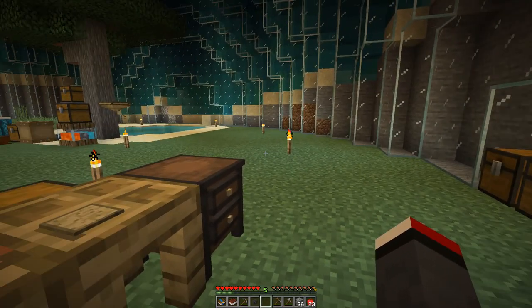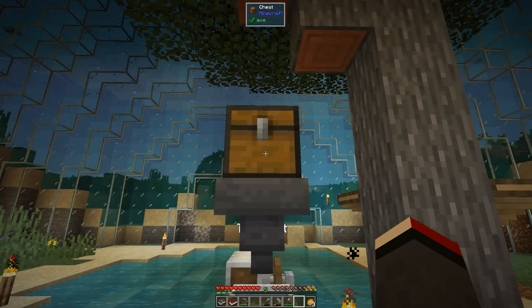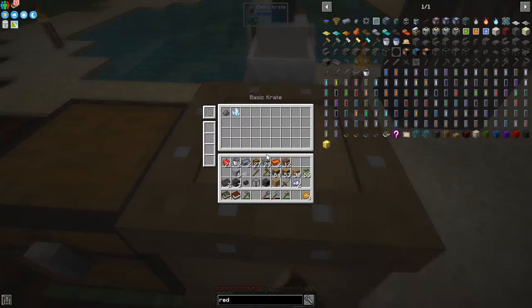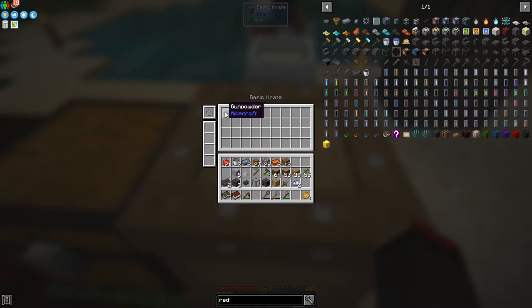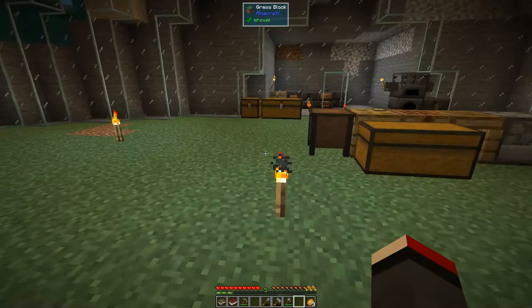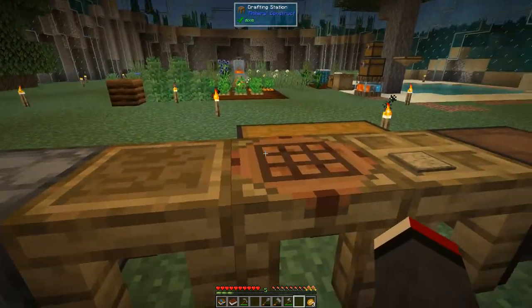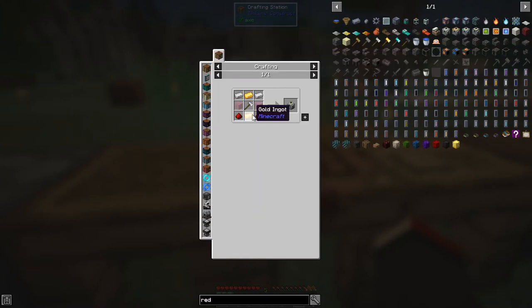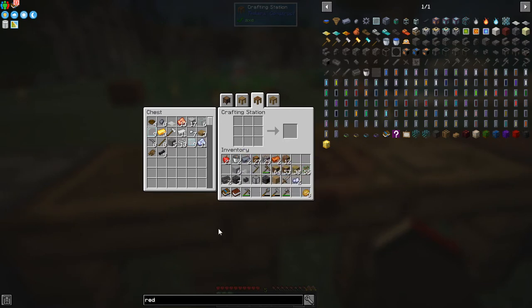I've just about got three stacks of dust — let's put that in and let this process. We've already got some gunpowder, charged certus quartz, and silver chunks. That's done its business. We needed to make the auto hammer — we needed a few more bits. We've got the iron, we've got the glass, the only thing we're missing is redstone.